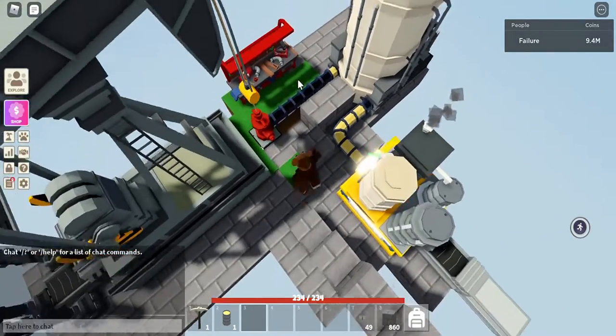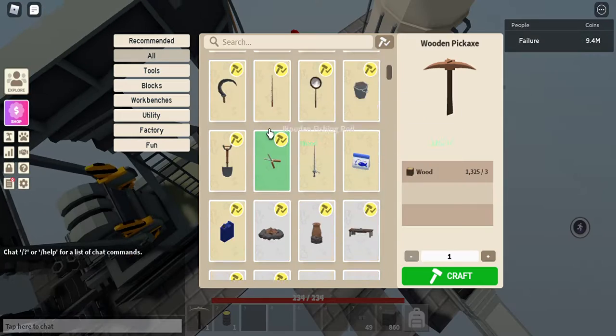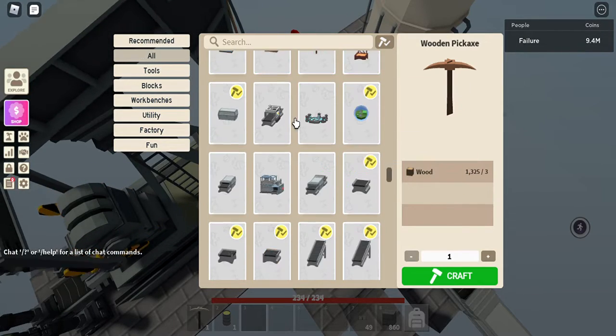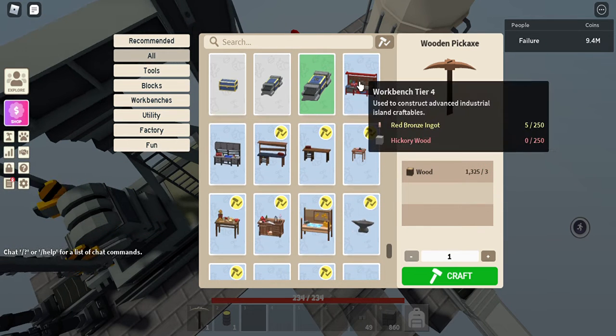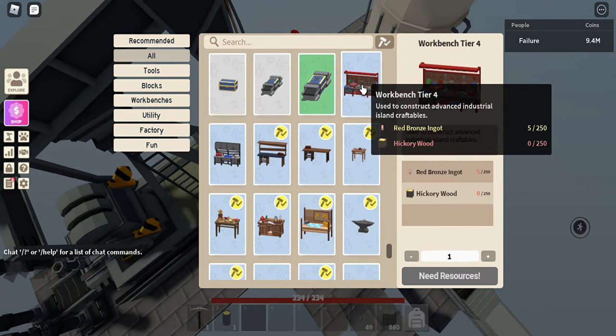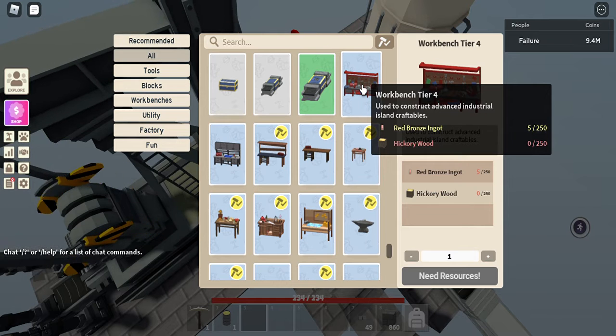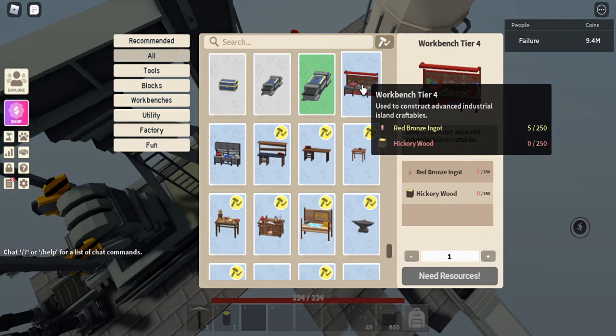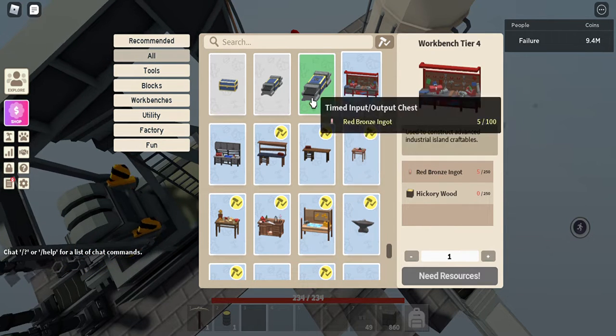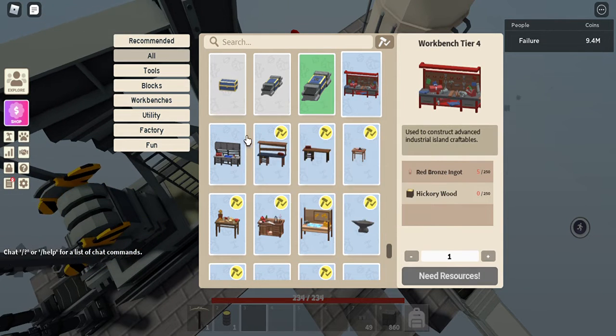To make this little tier workbench, you gotta have 250 red bronze and 250 hickory wood. You're also gonna be needing a tier 3 to make it.